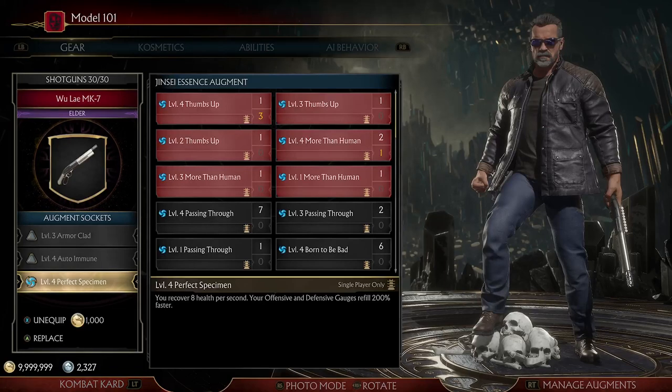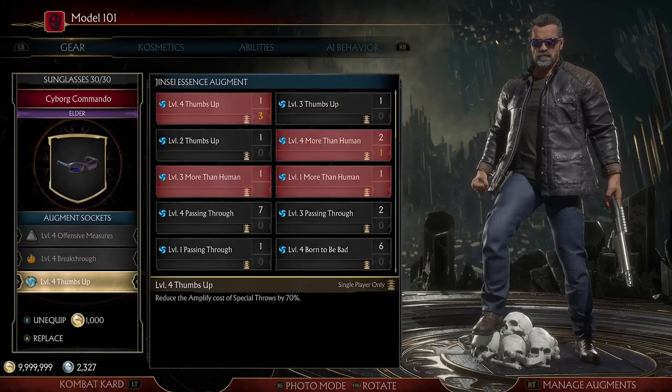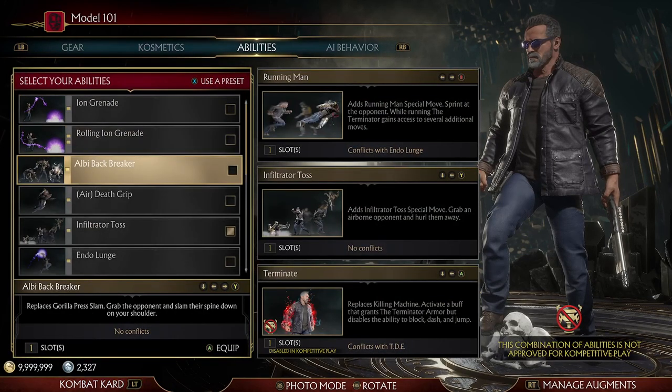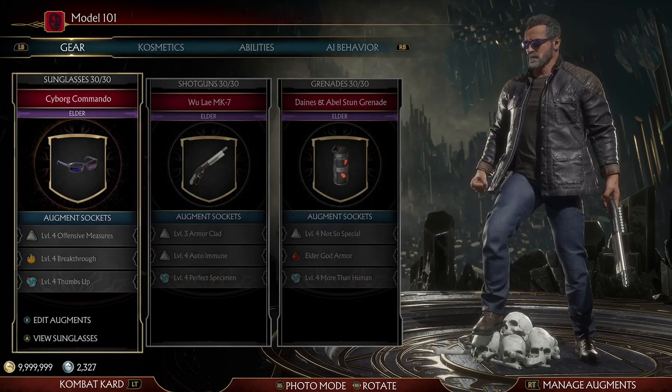Perfect Specimen - you recover 8 health per second and your offensive and defensive gauges recover 200% faster, so it's like a fast healer and free refill altogether, which is very nice. Thumbs Up reduces the amplify cost of special throws, like the infiltrator toss - any special move that requires amplification. I use Running Man with Terminate, so that's my Terminator build, more of a damage-reducing build for Test Your Luck towers.